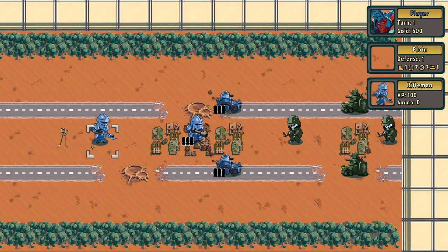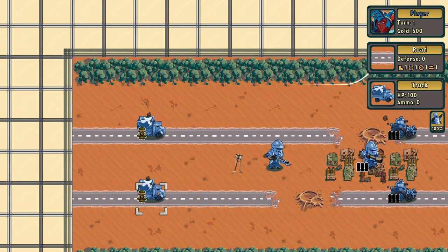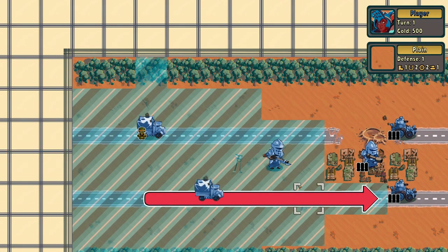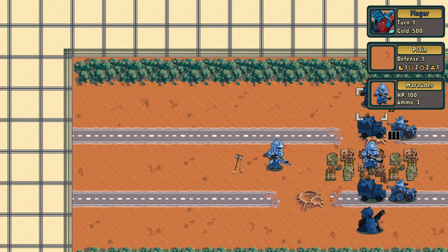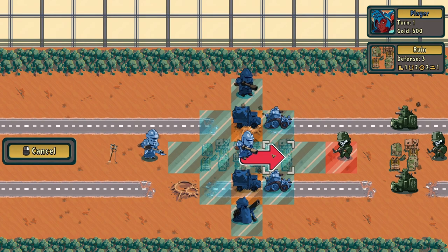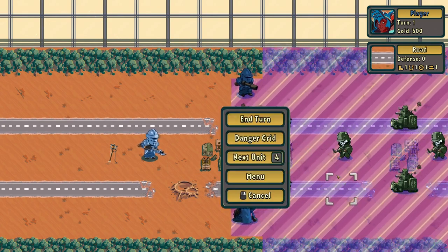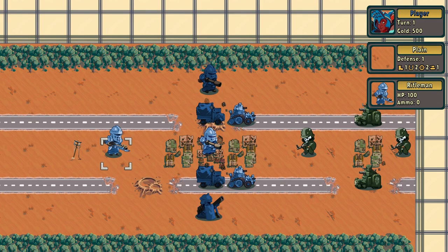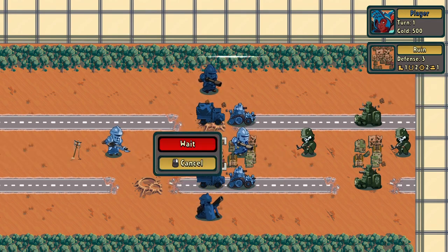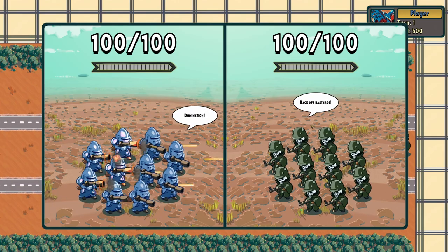Destroy enemy units. Light attack is effective against units with light armor. Medium and heavy attacks are effective against medium and heavy armor respectively. Universal attack is equally effective against all armor types. All attack types except light consume one ammo per attack. To load, select inventory, move into the truck tile, and press load. To unload, select unload after moving the truck and specify the landing position. Maybe I'm thinking too much into strategy right yet.